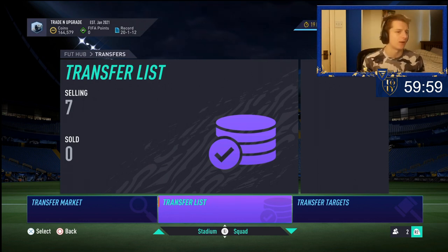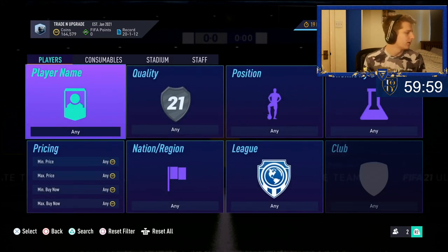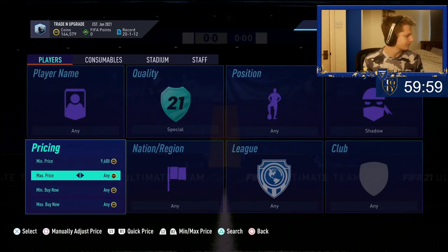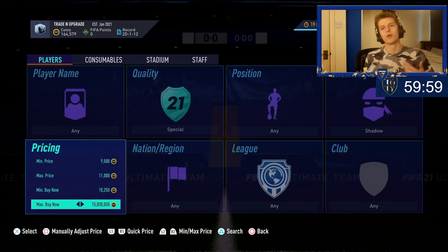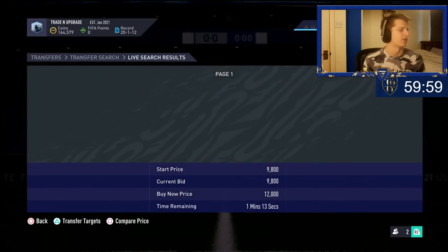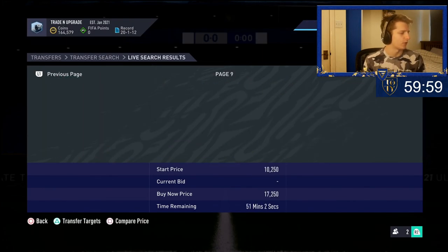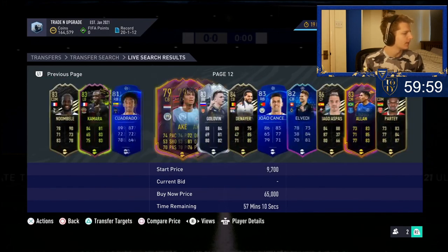How does special card trading work? We go special shadow, put a minimum bid at 9.5k, a maximum bid of 11k, and a minimum buy now at 10,250. What you've got to do is get rid of every single card apart from one over an hour. We'll show you the strategies for how you get rid of cards over an hour — selling for 9.5k minimum bid, 11k maximum bid, 10,250 minimum buy now.